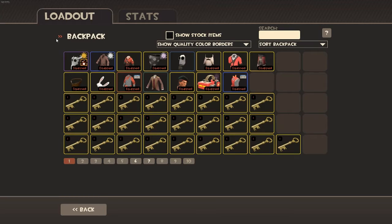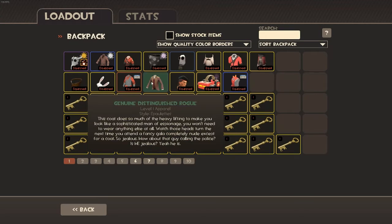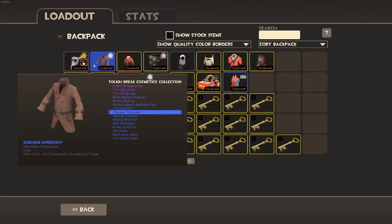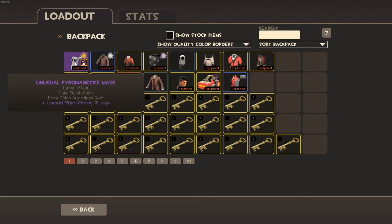Here we also have all my cosmetics that I usually use — they're mostly all-class cosmetics. This is my Chicago Overcoat that I bought from a dude for 12 Refined. The coat is 12 Refined; I bought it without the price for the paint, so it was a pretty good deal. Also, the Pyromancer's Mask — I bought it for 40 keys; it's worth 67 keys. It was worth 75 at the time, and it still is worth around 70. Five keys down is not that bad.